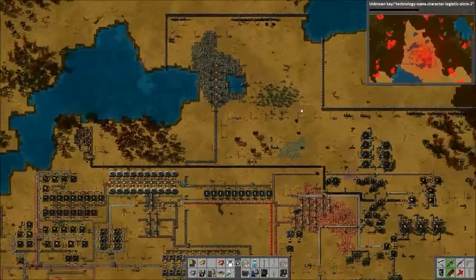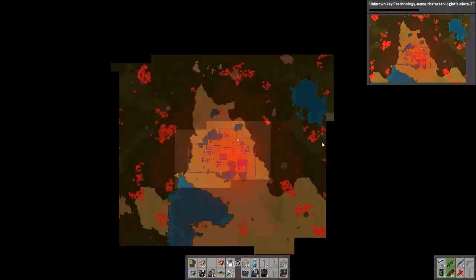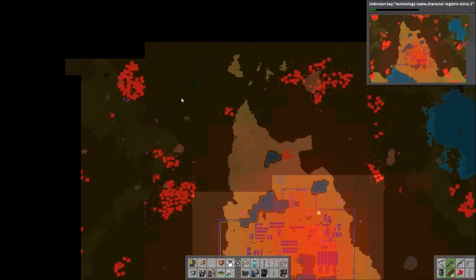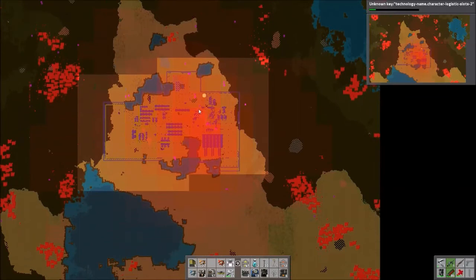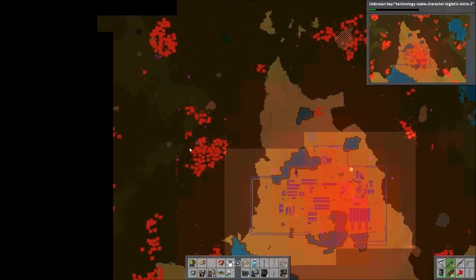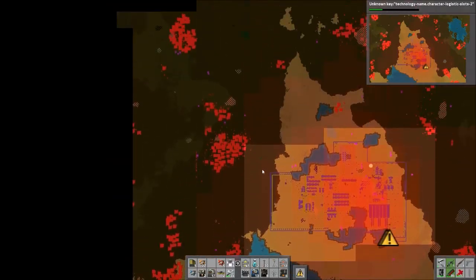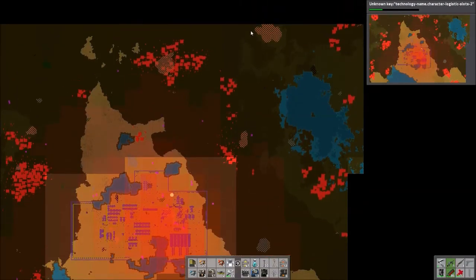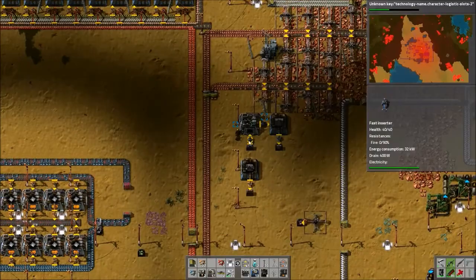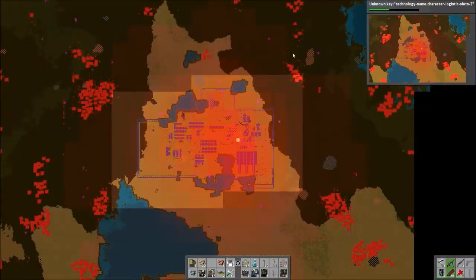Next episode, I think we're going to do one of two things. Looking at the map — there's so much oil on this map, some massive copper veins which will be great late game, some coal, but iron is not that plentiful. I hope we have enough to support everything we're going to do. So next episode, we're either going to get robots going, or we're going to go kill some bases, collect some artifacts, try to slow down the attacks, and go have some fun. We'll probably take out these nearby bases for sure.